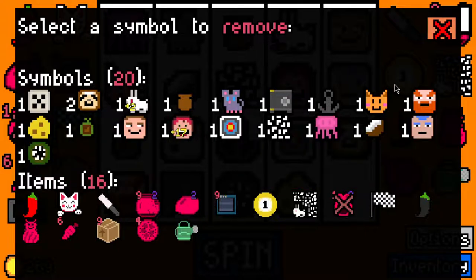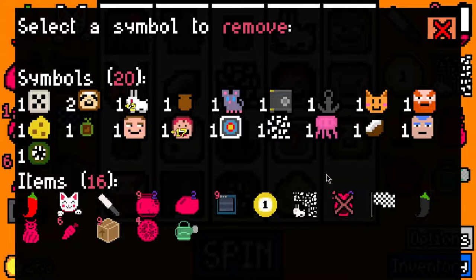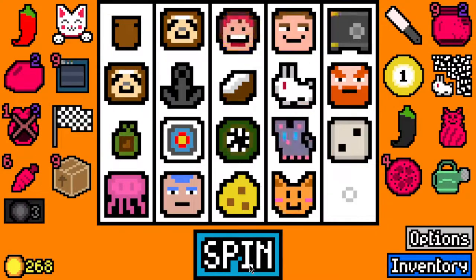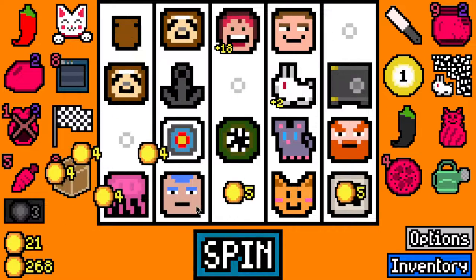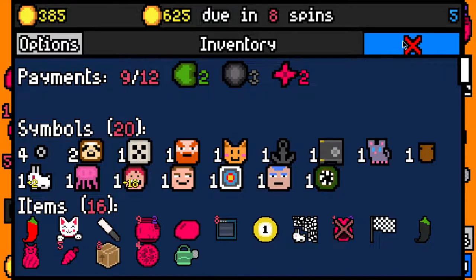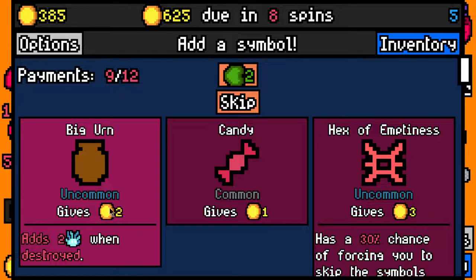So how many symbols do we have? One, two, three, four, five that are going to remove themselves. So we want to add some more symbols so that we don't lose the lemon essence. We've already lost the lemon essence. Do we have duplicates of anything? We do, so I might as well take another rabbit. I'll take a big urn as well.